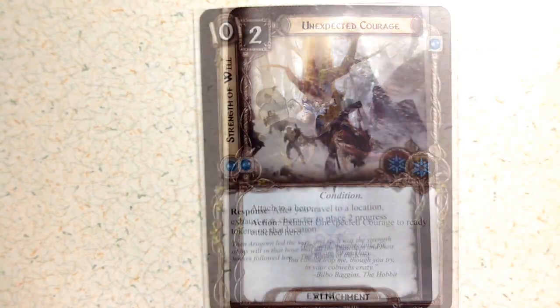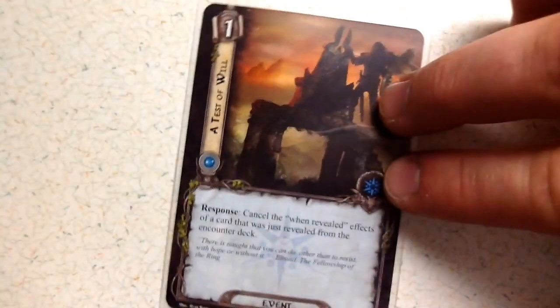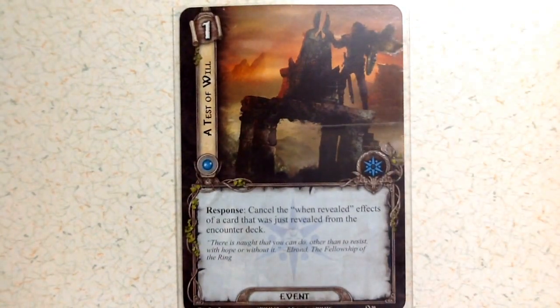The Spirit deck's specialty is events — it has seventeen total event cards, by far the most of any base set deck. First is Strength of Will at cost zero: response, after you travel to a location, exhaust a Spirit character to place two progress tokens on that location. You get two of those. Then A Test of Will at cost one: response, cancel the 'when revealed' effects of a card just revealed from the encounter deck. You have two of these.